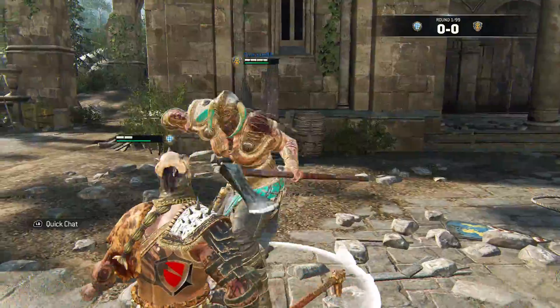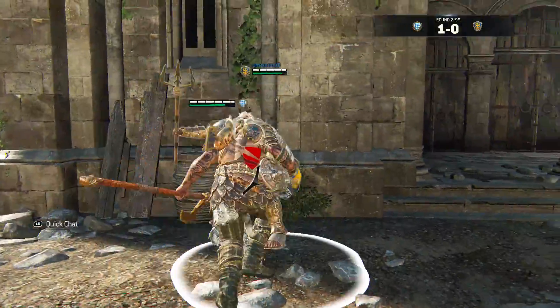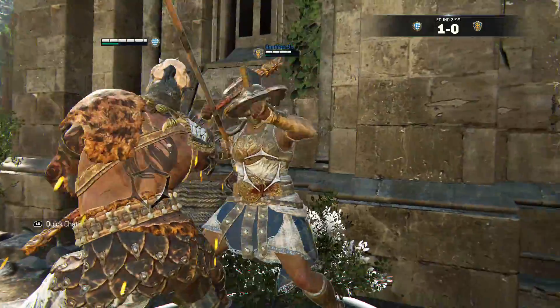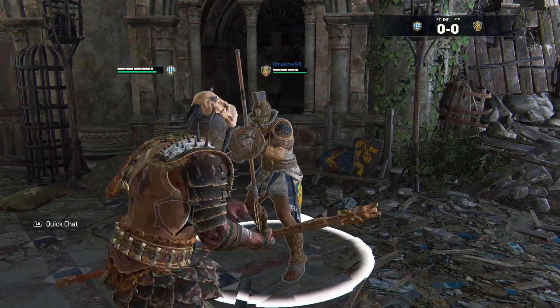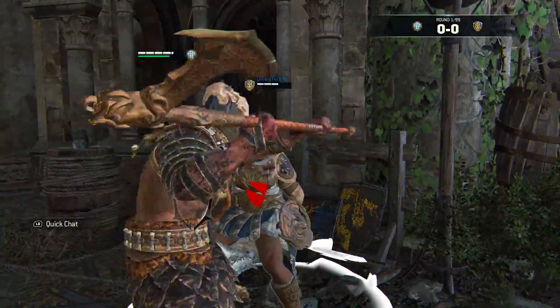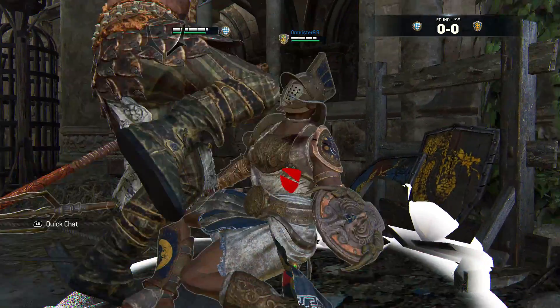To avoid that free guard break you have to throw a second light, but that opens you up to other stuff. It doesn't happen very often because of the stun effect of the knee, but sometimes you get parried. Another possible option for your opponent is a simple light. All lights will interrupt Raider's Fury, and 500 millisecond lights will even interrupt your second light.